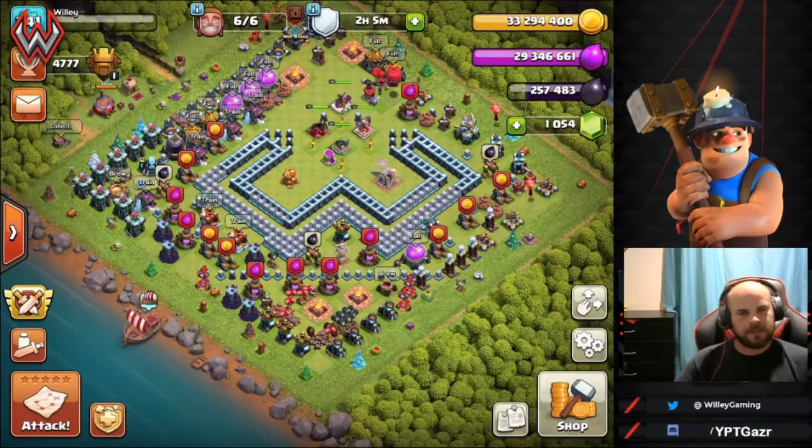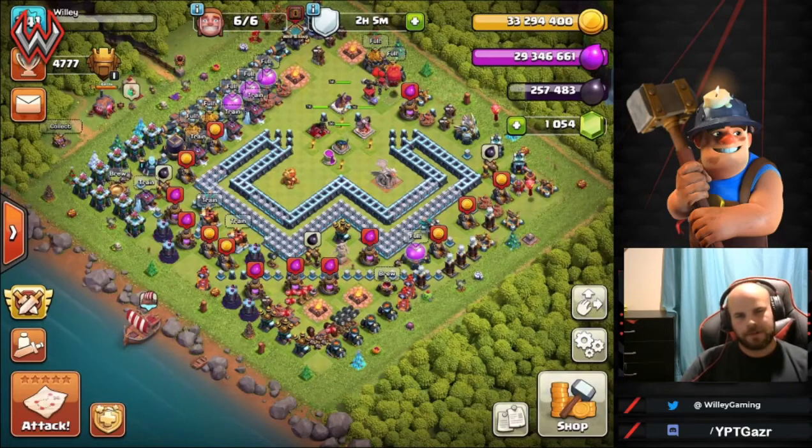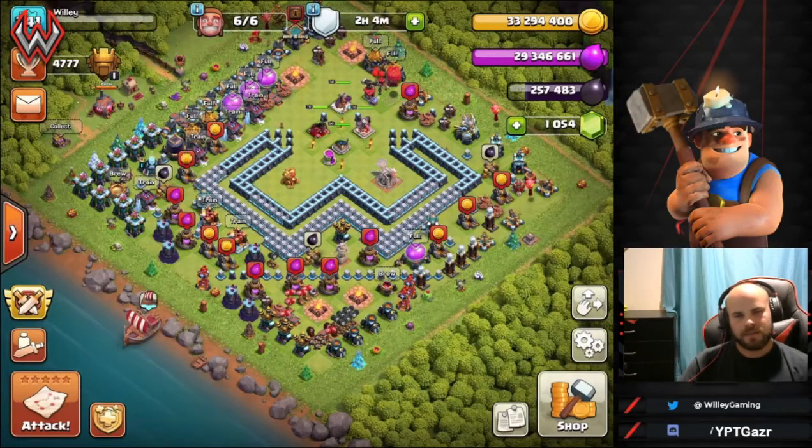If hybrid is an attack you're trying to work on — whether at town hall 12 or town hall 13, and possibly town hall 11 — the principles are the same all the way across. Look for how you can get the pathing right, what value you can get with your queen charge, and whether it's worth bringing the yeti bomb. You don't always have to rage the yeti bomb either — saving a rage helps significantly. It comes down to practice, but once you nail pathing, funneling, and queen charge value, the rest is easy.